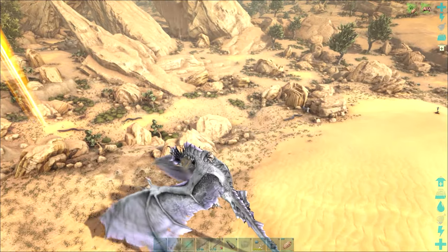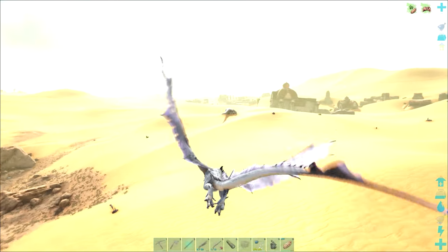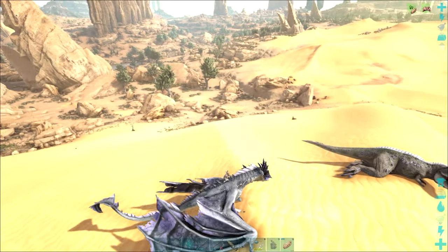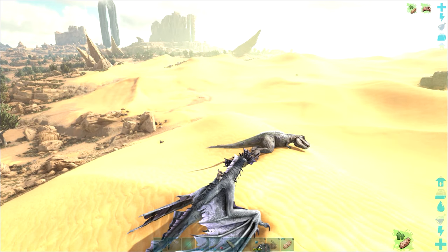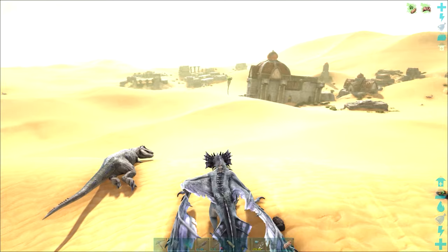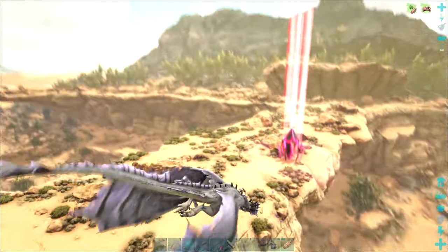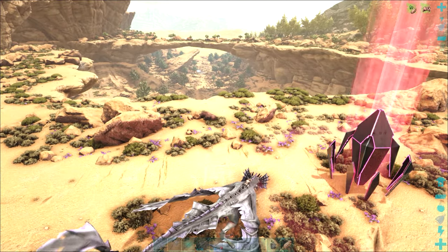We can grab these little loot drops - plenty of useful things when the Fear Evolved event is on. Getting lots of treats, helps with things like mutton and all different types of foods. I have found the loot quality on Scorched Earth - I feel it has definitely been better than on the island map.